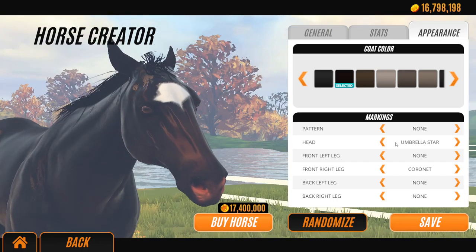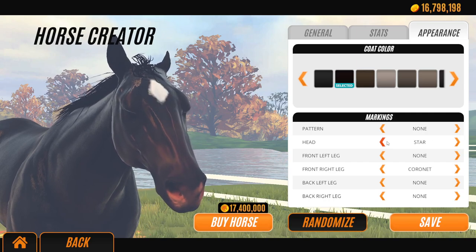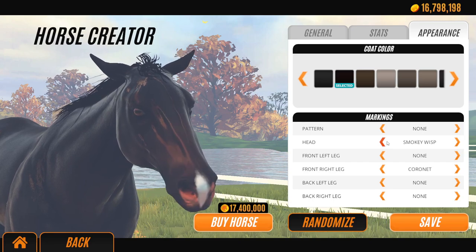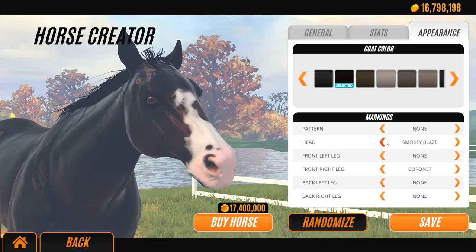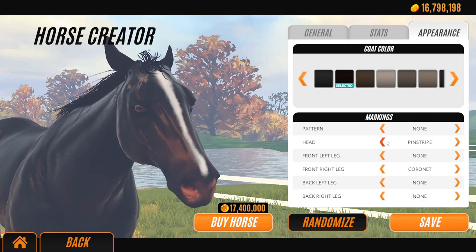An umbrella one's really cool — Umbrella Star. Sunray. Stripe, stripe. Splotch. Sparse. There's loads of good ones. Smooth Blaze. Smoky Wisp. Smoky Puff. I love that — I'd kind of name a horse that. There's some really good ones. There are 25 — look at all these ones.